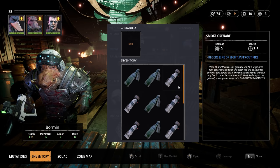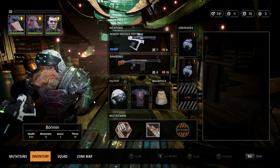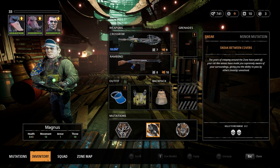Magnus will actually play a vital role today. Bormin, meanwhile, will be the carrier of not one but two EMP grenades, together with Hog Rush and Twitch Shot. Magnus' loadout remains the same as last time — Chain Lightning is what we need him for today, so let's make sure he has that.